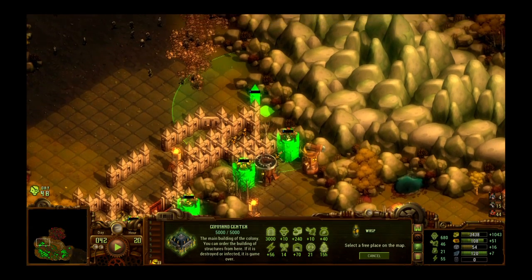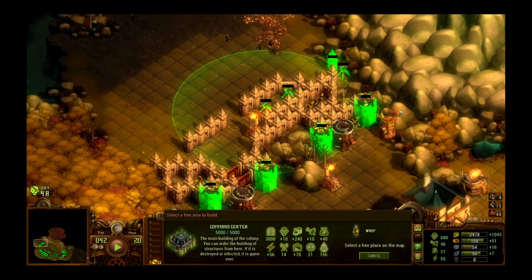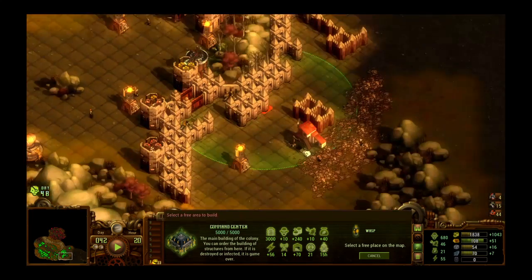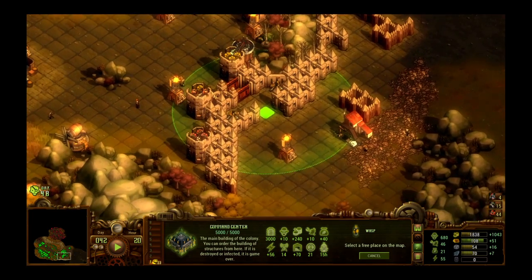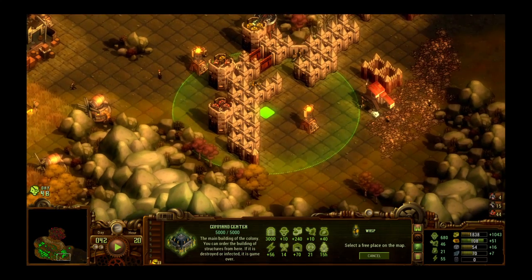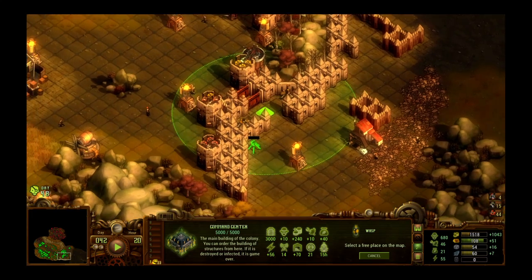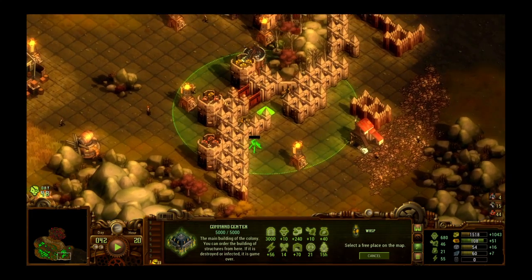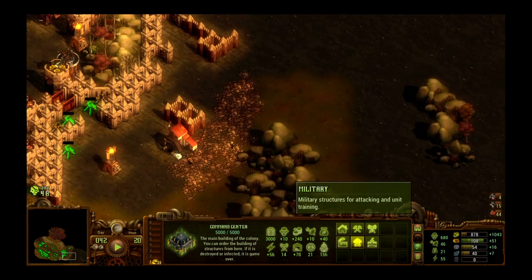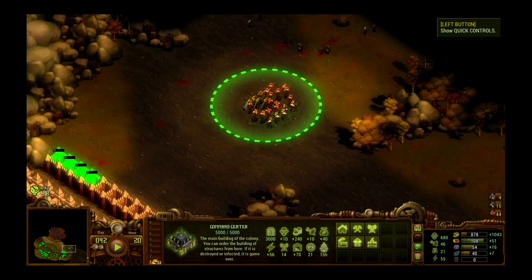I'm going to see if I can sneak another wasp turret right there — oh yeah, that's pleasant. Let's put one right there and one right there. Since we're helping everybody out with extra wasp turrets, let's put one right here and one right here. As long as we don't block this actual entryway, we can put one right there. Don't count on any zombies going through that too easily.